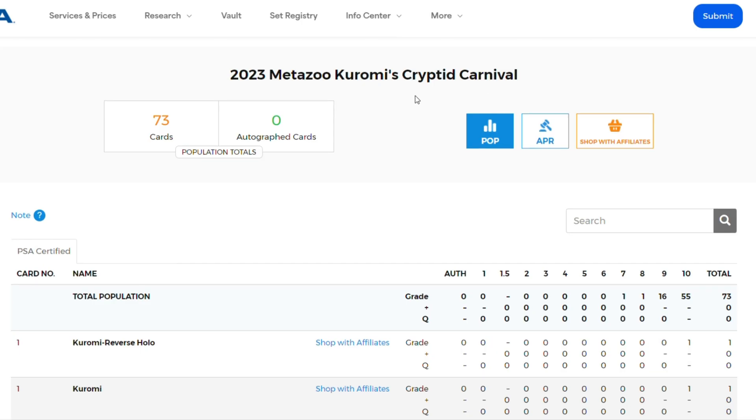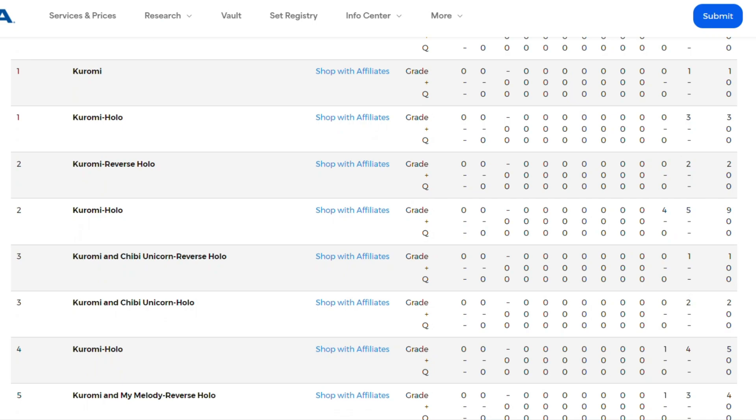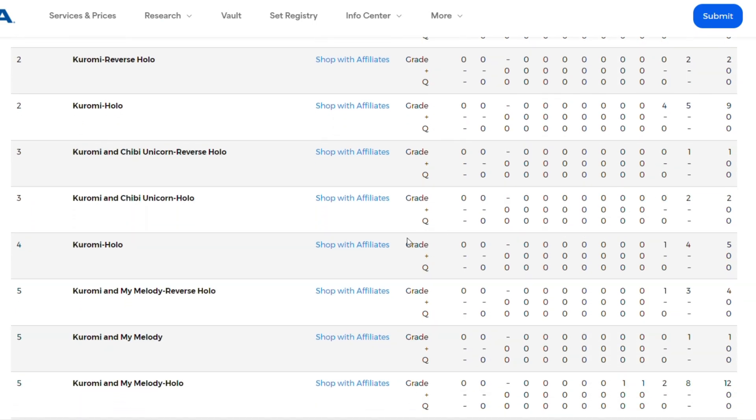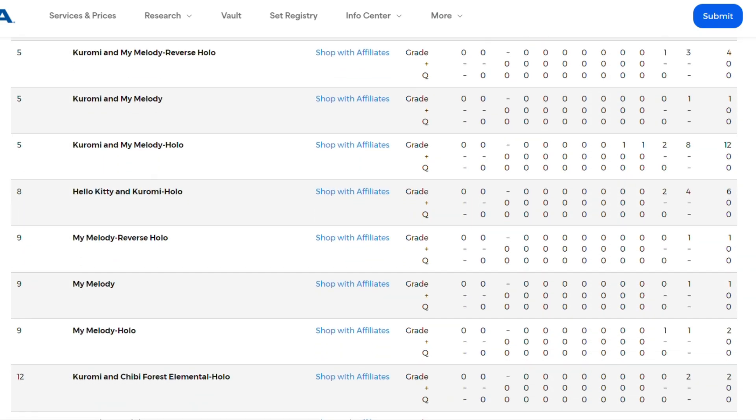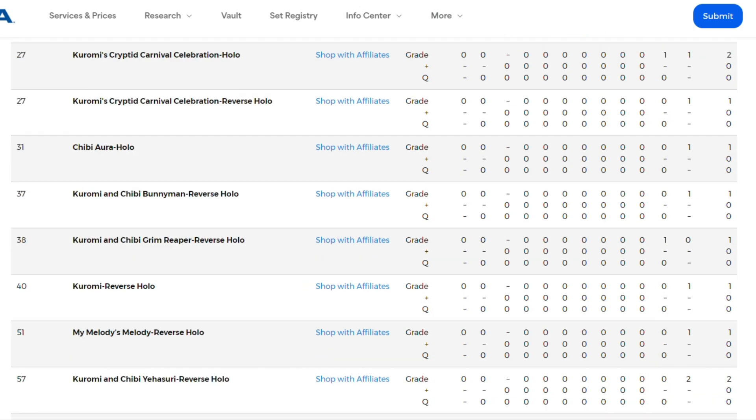Speaking of Karomi's Cryptic Carnival, let's check out the PSA Pop report. There are 73 cards sent in. The cards you want to look at are card number 4 — these are the heart of the pull cards. So Karomi: 5 sent in, 4 got a PSA 10. Next is card number 8, which is the Hello Kitty — 6 sent in, 4 of them graded PSA 10. Card number 20 is not on here: that's Chibi, Adam Ackler, and Sam Sinclair.